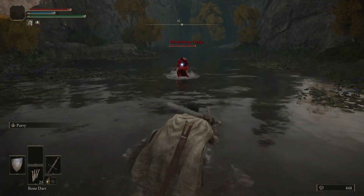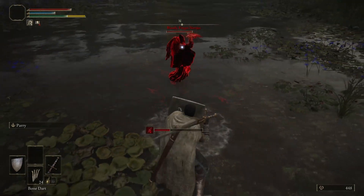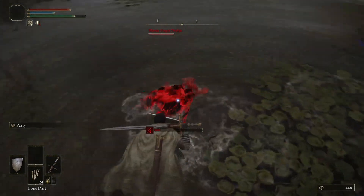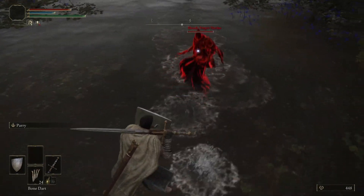He attacks using powerful daggers with bleed capabilities and ranged attacks, meaning he can take down your health very quickly or even single-shot kill you. Equip a shield, block his quick dagger thrusts and dodge his power stabs. Maintain medium range from Nerijus and play defensively because help is on the way.